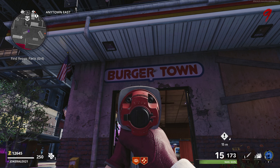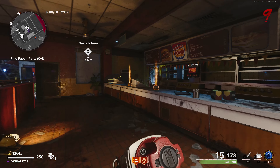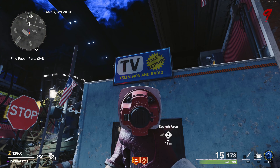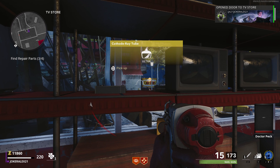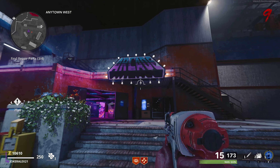One of the parts can be found in the Burger Town area — come inside Burger Town, jump back over the counter, and the part is over here; this is the fryer cage. Another part can be found inside the cinema — my part is located on a bench just in the corner of the room. Another part can be located in the TV and radio store, on the shelf. The final part is located in the video store first floor back room.